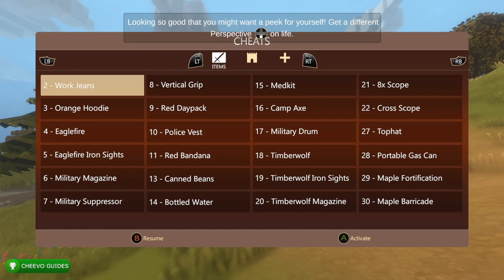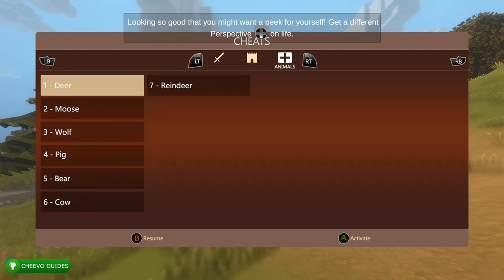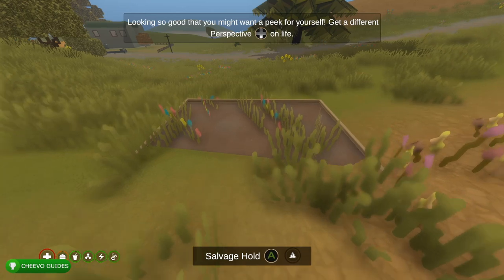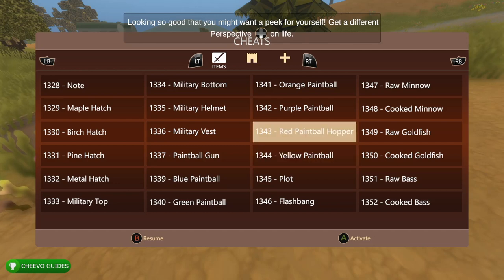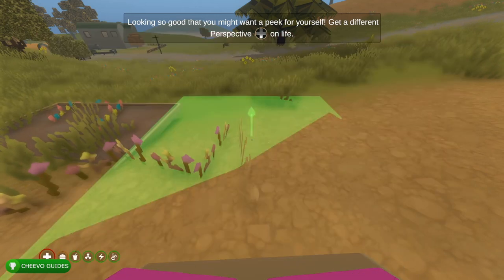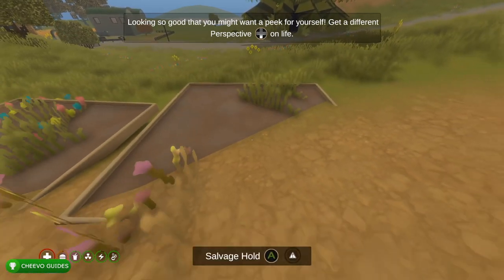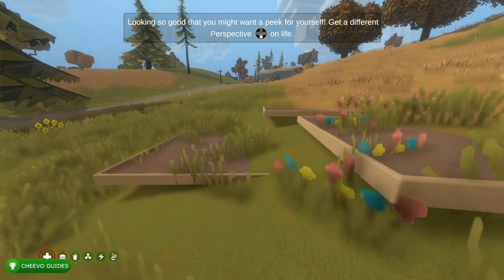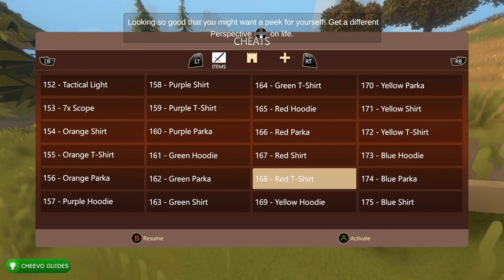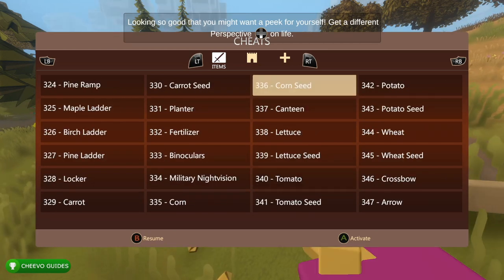You can alternate through the different tabs by pressing left or right trigger. There are thousands of things you can spawn, and luckily each one has a number associated with it. Once we start figuring out achievements, I can tell you which item number to spawn so you don't have to search for it. For instance, if you spawn item 1345 — the plot — this will allow you to start planting different types of seeds, which enable you to get achievements for growing plants, harvesting, and building.